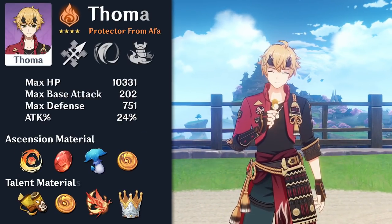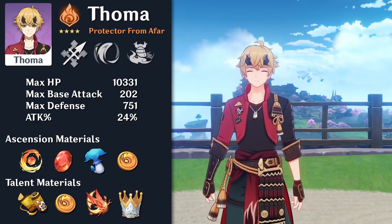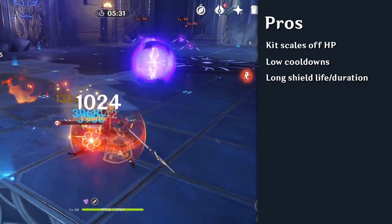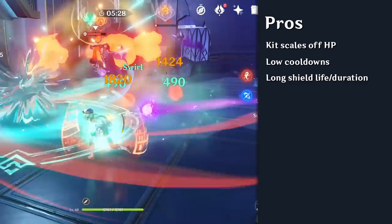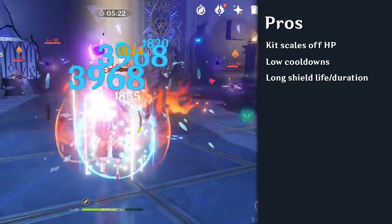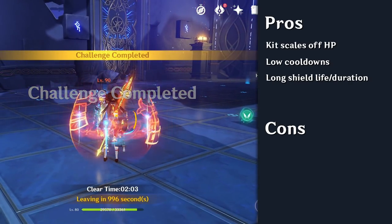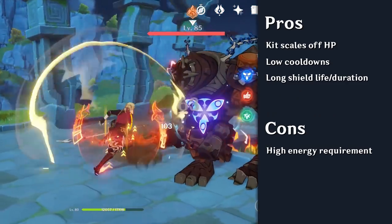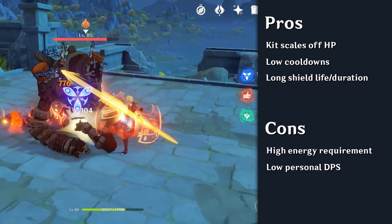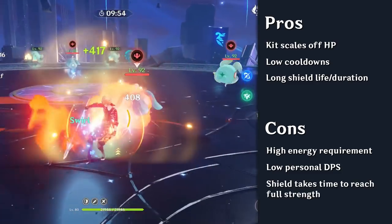Thoma is a respectable 4-star Pyro polearm user who can provide a decent shield and apply Pyro to enable reaction-based buffs. His kit complements his shield well since it scales off HP, has a low cooldown, and is strengthened based on refreshes. Since Thoma's personal damage is not great, building him as a shield support is relatively cheap. However, Thoma does have some glaring issues: his high energy requirements make it difficult to achieve max shield strength, his damage is considered a DPS loss when built for damage in almost any team, and his shield takes time to ramp up to full strength.